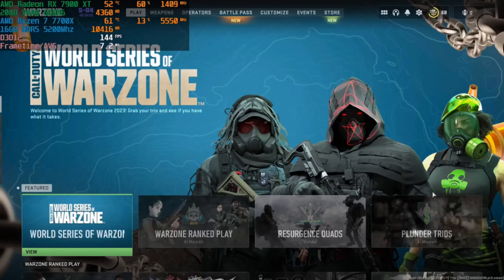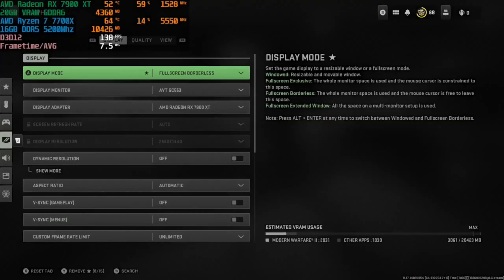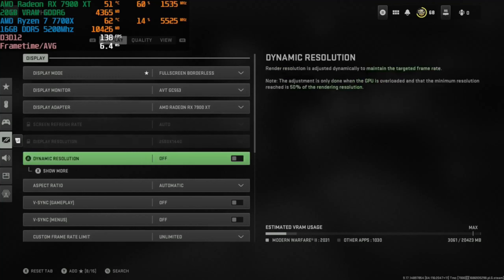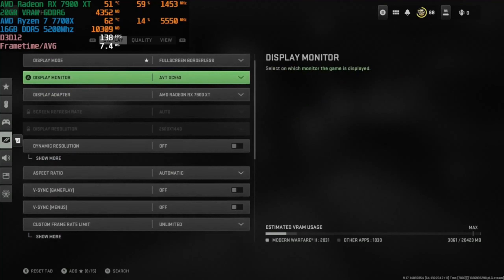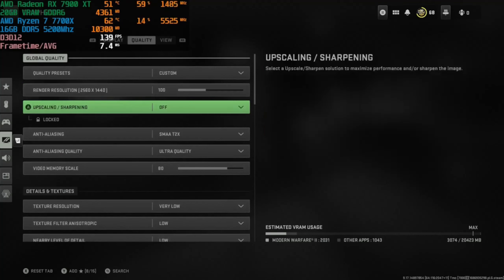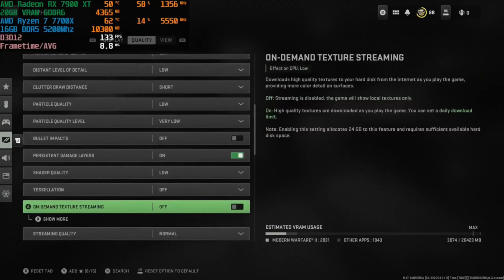What's up everyone! In this third playthrough of Warzone 2.0 I'm using the same hardware — Radeon RX 7900XT with the Ryzen 7 7700X. Let's look at the graphics settings: full screen borderless, RX 7900XT, playing at 1440p (2K resolution), no dynamic resolution, frame rate set to unlimited. Render resolution is at 100% and we're not using any frame rate assistant — no FSR, no DLSS.